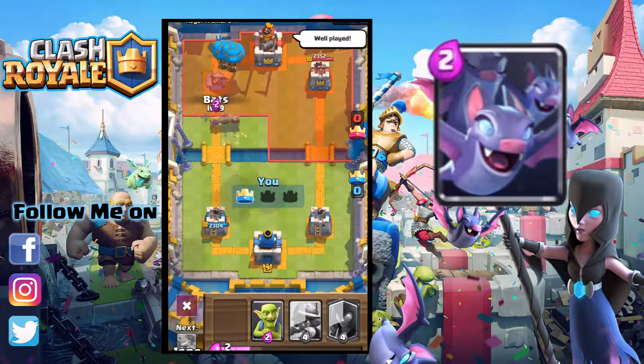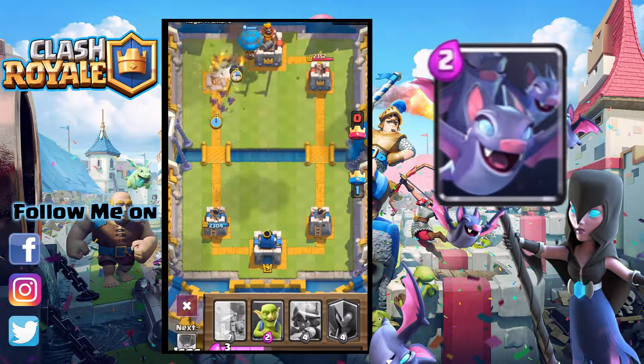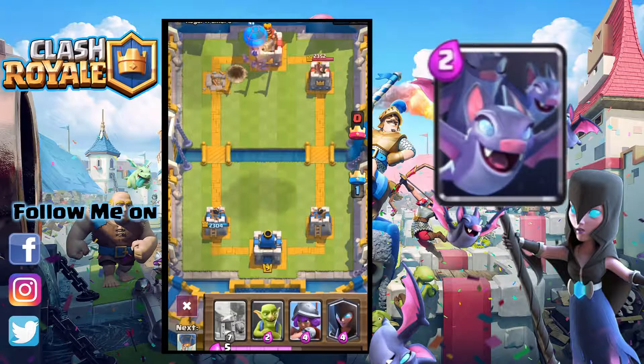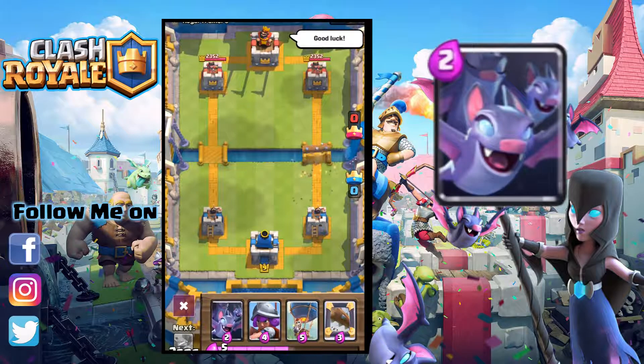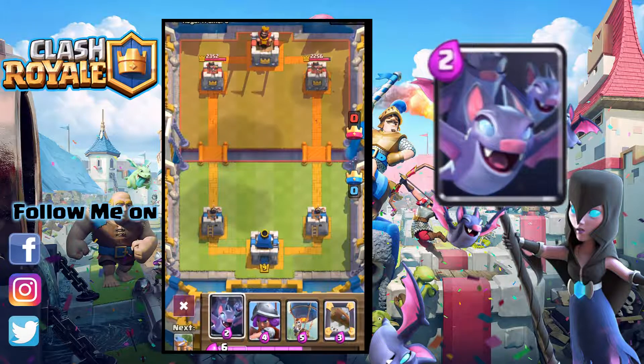The Bat and Balloon are the only 2 flying troops with a melee attack range, unlike the Night Witch which summons bats that are identical to the ones spawned here. On 12 June 2017, a balance update decreased the bats count to 4 from 5. The bats had not been released at the time of the balance update.